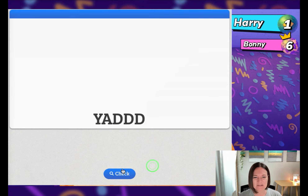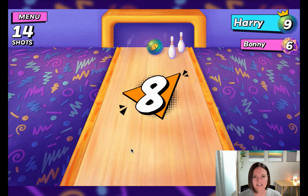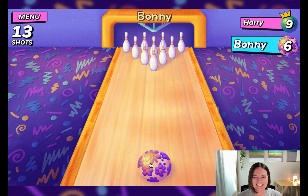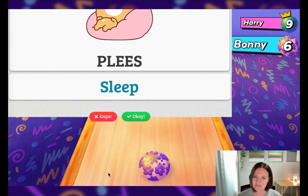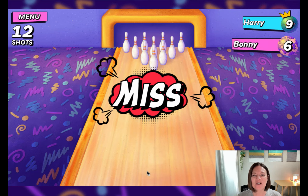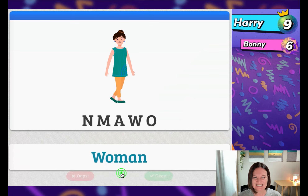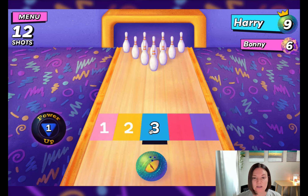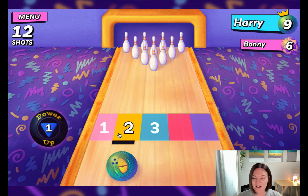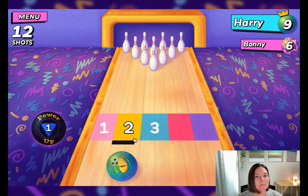Let's go again. Now let's see what happens if we answer this question wrong — our ball goes into the gutter. You may have noticed that we started out with five zones and we're down to three. The number of zones changes with each turn — they start at five and go all the way down to two and loop around again. It just makes the game a little bit more exciting.